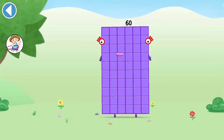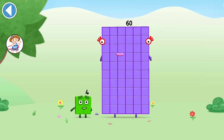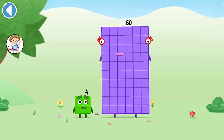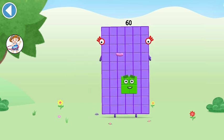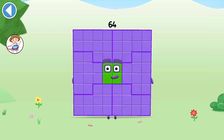You're about to meet Number Block 64! Can you add 4 to 60 and make Number Block 64? Drag Number Block 4 onto Number Block 4! 4! 4! 4! This is Number Block 64! This Number Block is made up of 64 blocks!